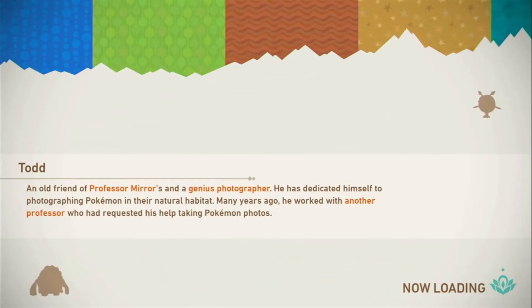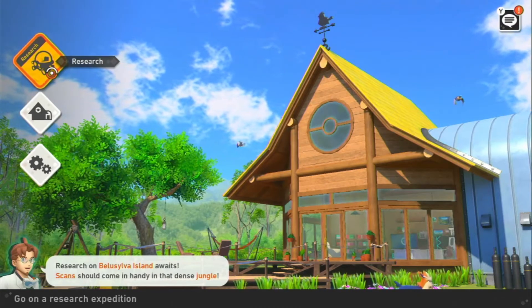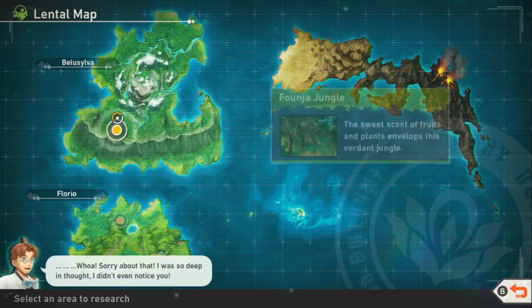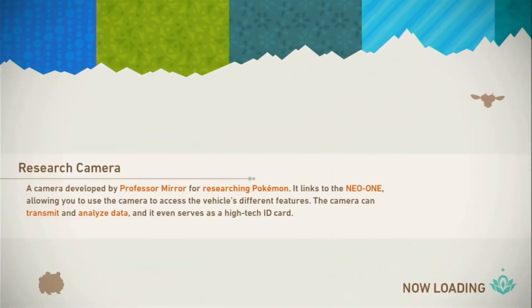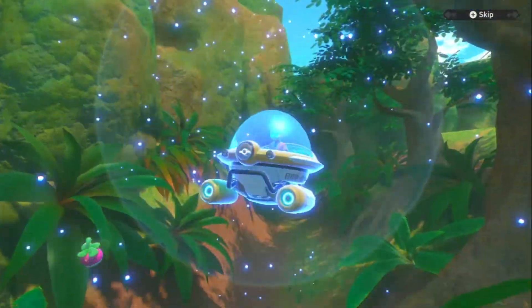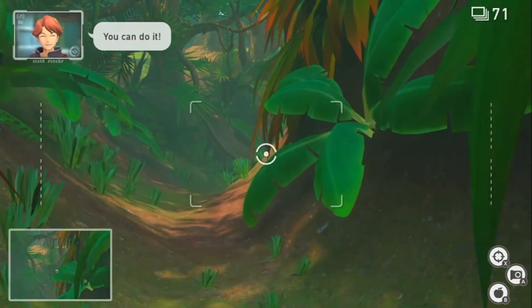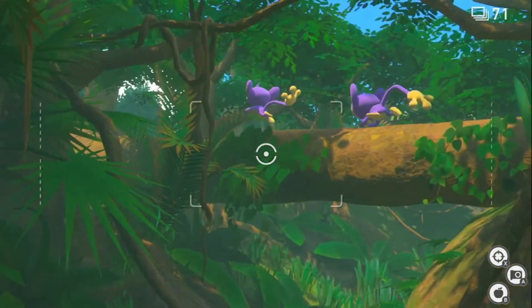Let's return to camp and see what we get. Seems I still need to continue the level. Here we're just going to have to keep trying to get as many shots as possible, but some of them you don't really get different Pokemon vibes. It gets a bit harder to get really good shots. We're going to go again and again.